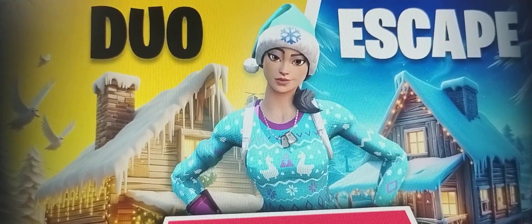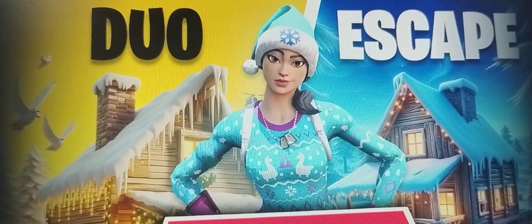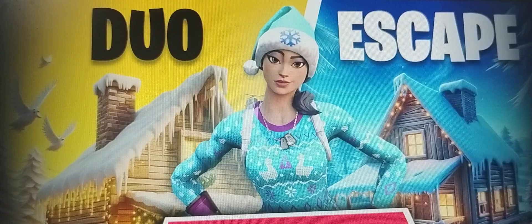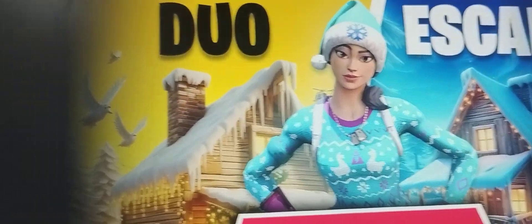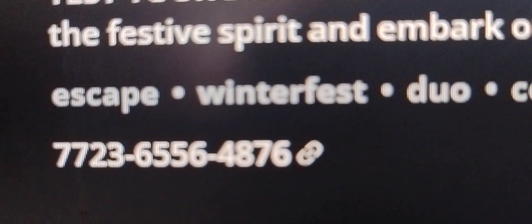This is an escape and co-op game. This game was created by Seven Damien Seven. In this game, you have to work together to escape from a cozy cottage. The map code of this game is 7723-6556-4876.